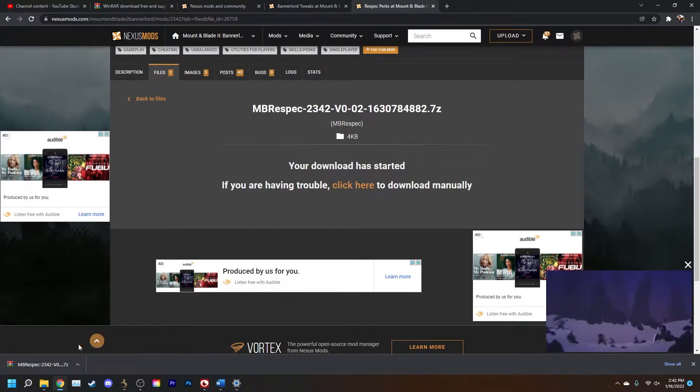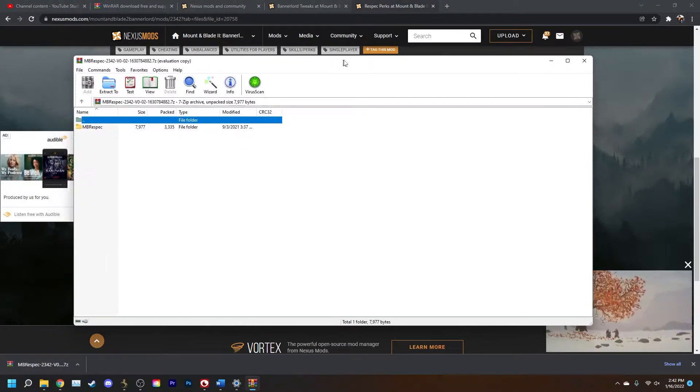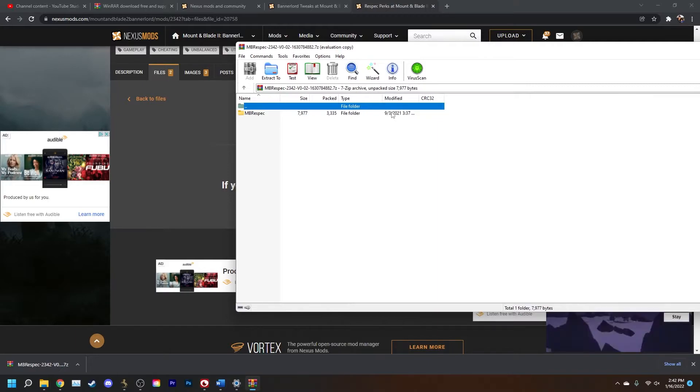As you can see here, the mod is already downloaded. If we click on it, it'll automatically open it up in WinRAR and we can see our mod right here.